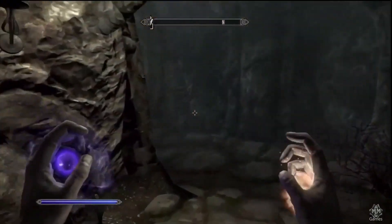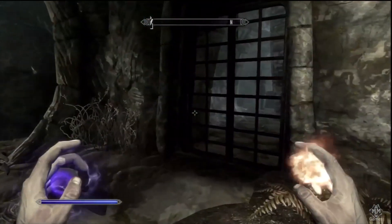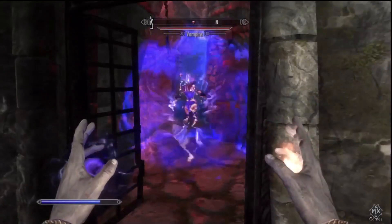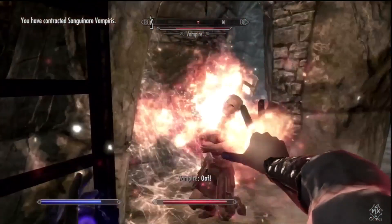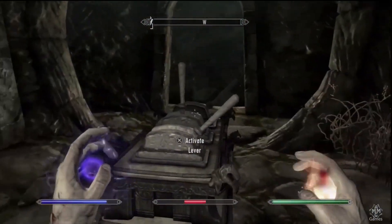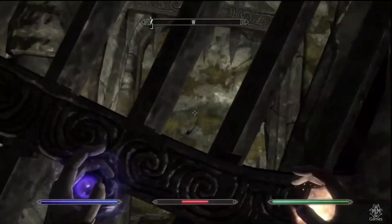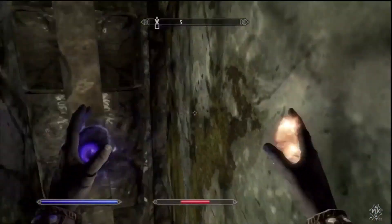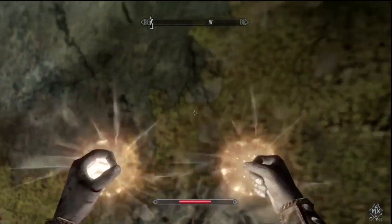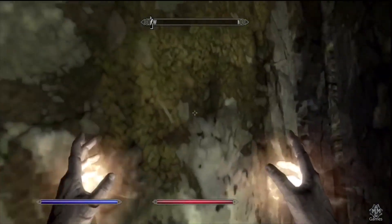If you built your mage like I did and you're around level 17 or 18 and you sunk all of your core points into magicka, you're probably gonna have a rough time getting out of here. I'm speaking of course playing on adept difficulty, and even if you lower it down to novice you'll still have a tough time with the draugr deathlords — they do pretty harsh damage.